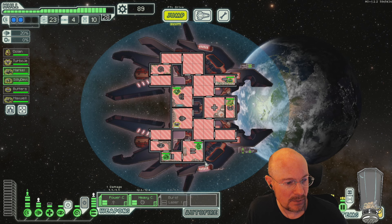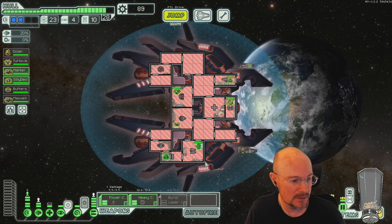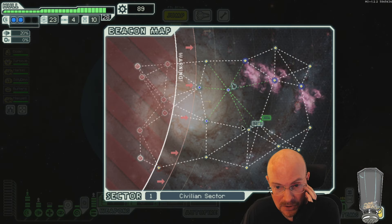50% resist from respirators, 25% heal from medbot 1, and 25% from medbot 2 — that's how it's working? I've seen it modded before where a higher level Heal Bay... I don't know how to do it because I'm not a modder, but RPG Nerdos, maybe you can back me up. I'm pretty sure I've seen that before.